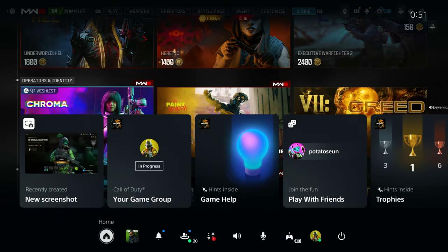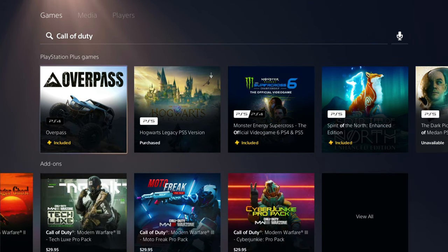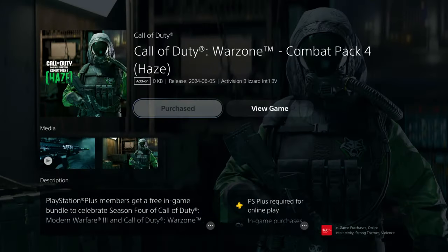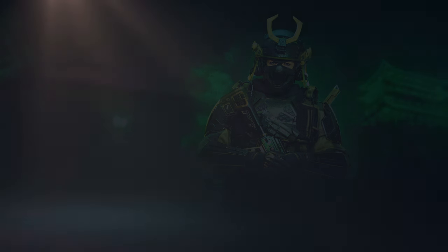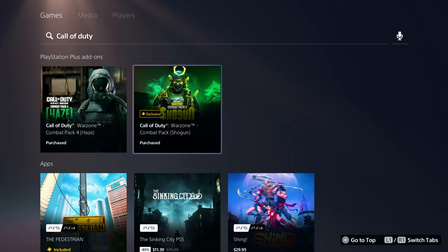What you want to do is go to the PlayStation Store and search up Call of Duty, then come down all the way to see the PlayStation Plus add-ons. You can get the one I just showed you how to get anyway, and you can also get the Shogun pack as well, which is exclusive to PlayStation. Sometimes there are a few there — they come and go — so just check this every few weeks and there might be a few more packs there for you as well.